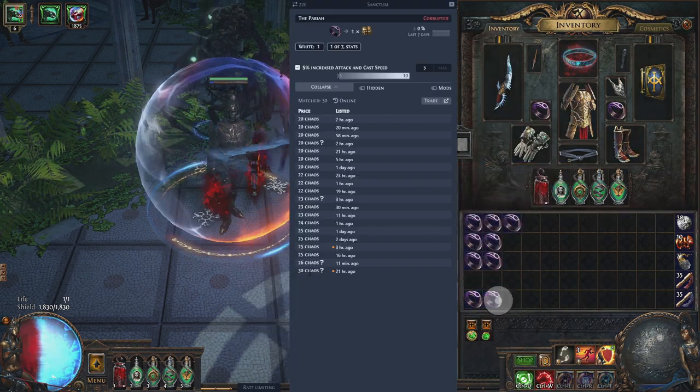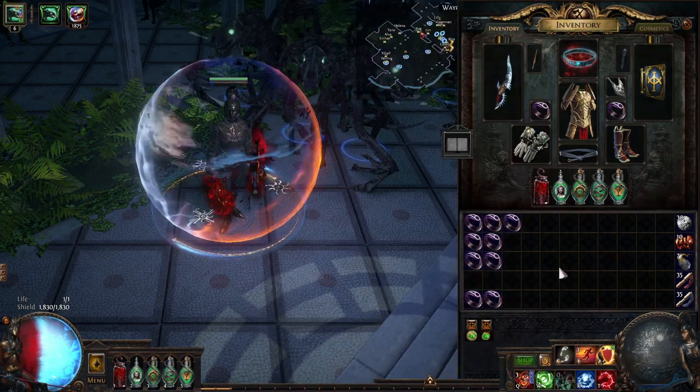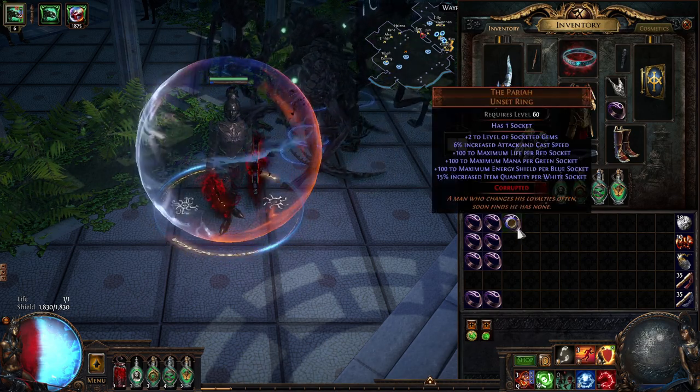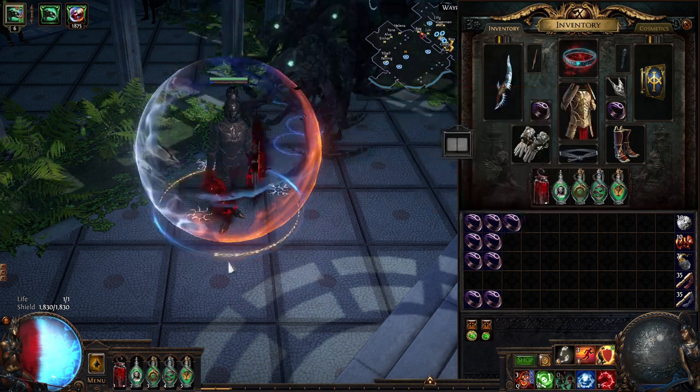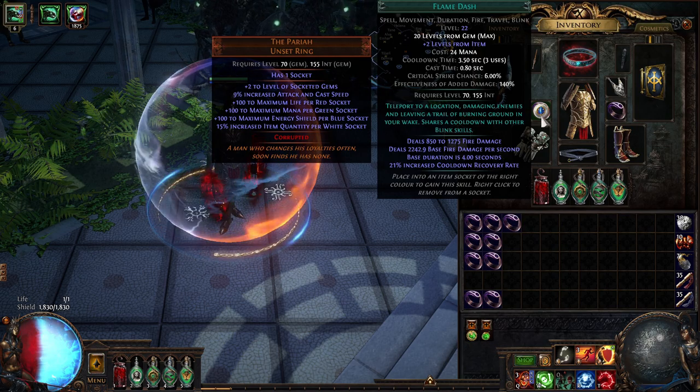Let me show you — they sell for 20 chaos orbs each, so you can basically make a farming method out of this. The more people that know about it, the less valuable it's going to be, but you can make a farming method as well. You want to make a magic find character with 30 quantity, just for two rings.